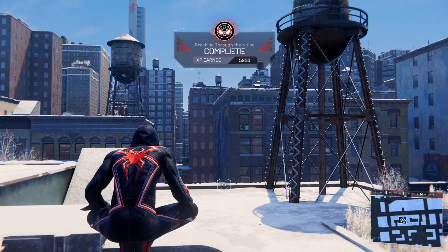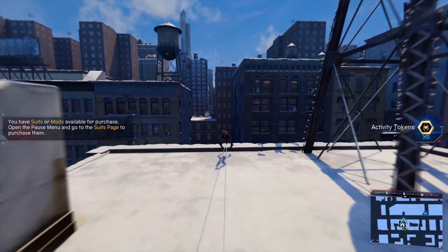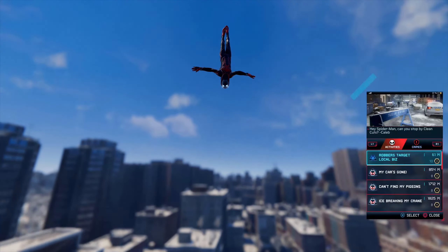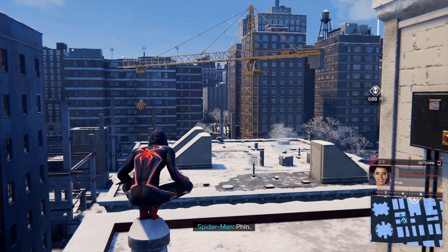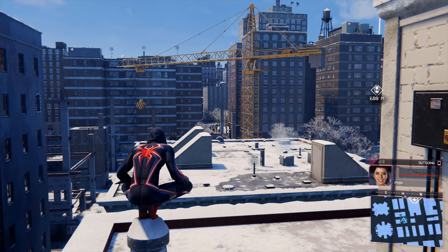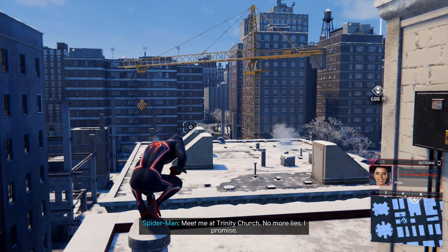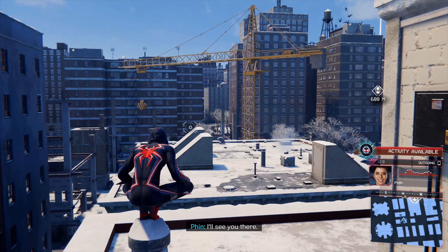Just for story's sake though, I'm gonna keep this suit on for a bit — this suit is amazing. This is the 2099 Spider-Man Miles Morales suit, it is absolutely fantastic. Spider-Man! Phin! Hey. We need to talk in person. So you can lie to me again? So I can make this right. Please meet me at Trinity Church. No more lies, I promise. If you're screwing with me — I'll see you there.